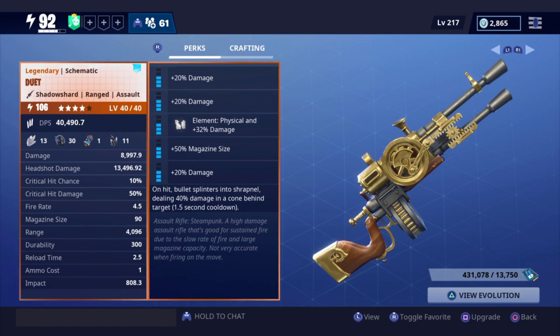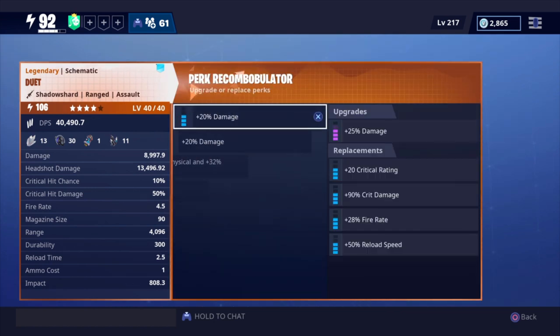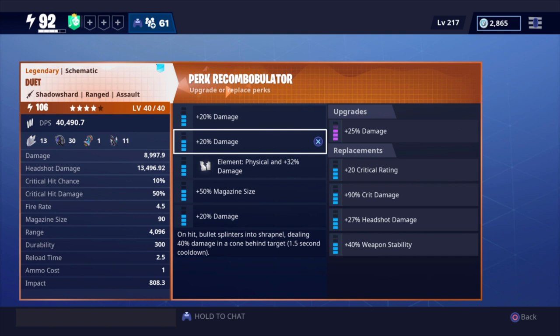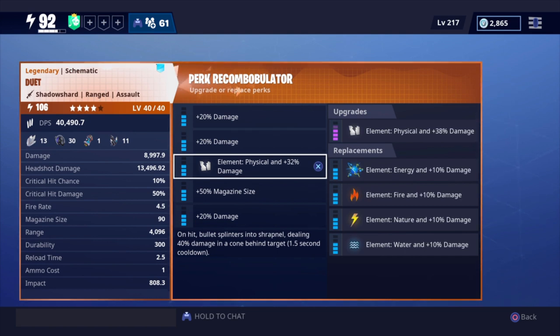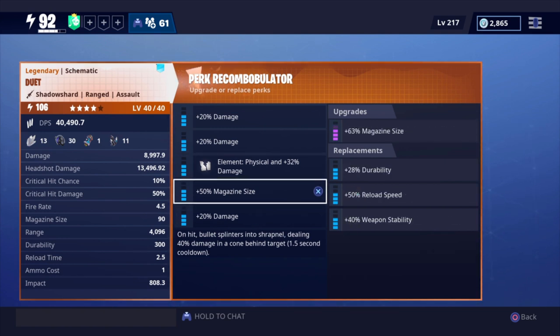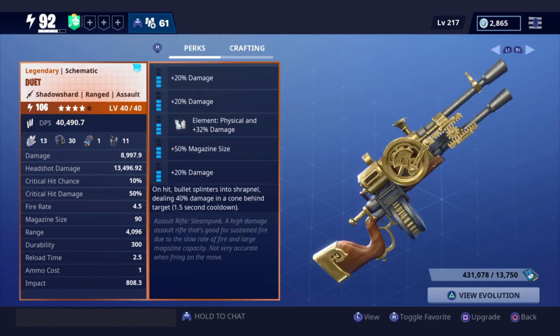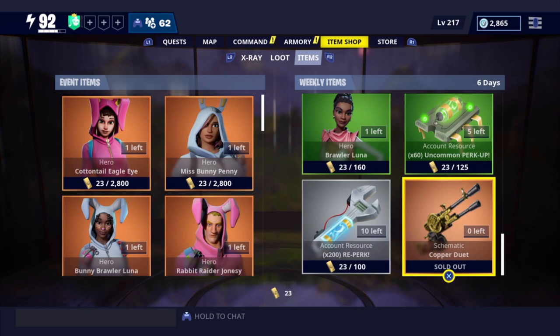Reload time is going to be 2.5 seconds. Right now I went with a full damage build and kept the magazine size because a super huge magazine feels really good for this weapon. Looking at the modified perks - I changed this to damage, but you can change critical rating, crit damage, fire rate, reload speed, headshot damage. We left the element as physical for now, and like all the other steampunk weapons it has that shrapnel trait, dealing 40% damage in a cone behind the target.